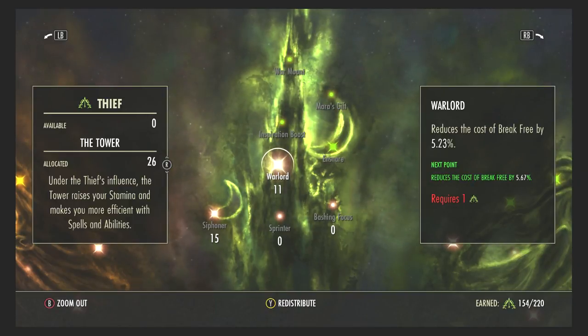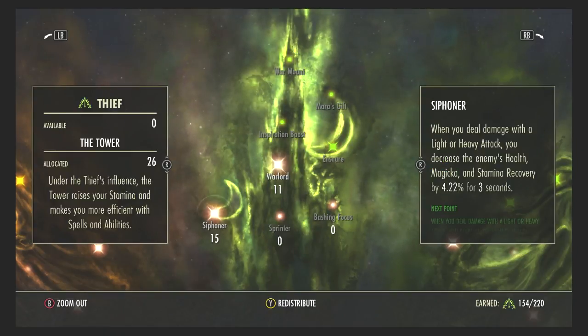In the Thief, I use Warlord and Siphoner. There's not many points here, but Warlord reduces the cost of Break Free, which is massive for a tank. Siphoner means when you deal a light or heavy attack, you decrease the enemy's health, magic, and stamina recovery — and since you're tanking with lots of taunts and physical attacks, the less recovery effects enemies get, the better.